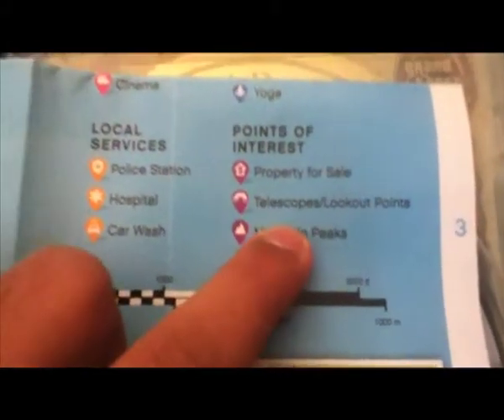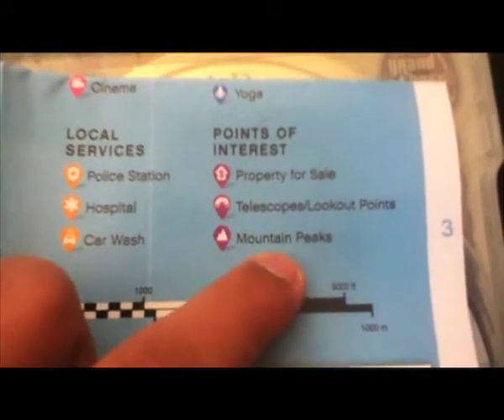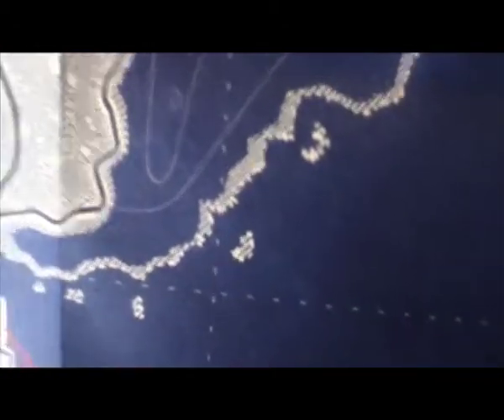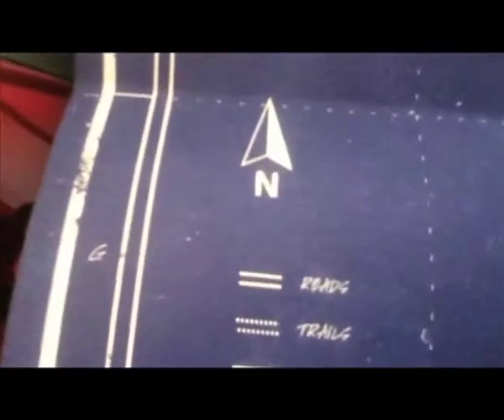The points of interest include property for sale, telescopes, lookout points and mountain perks. This is the blueprint map — it has some red writing on it which I cannot read as I'm doing a voice over right now. This is the difference in the two maps, and this is the content. I appreciate that Rockstar has told you that North is facing up.